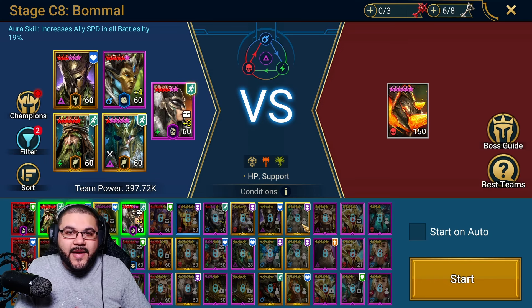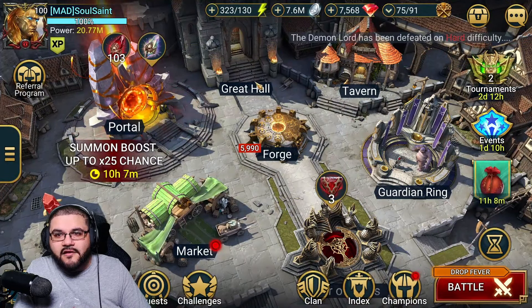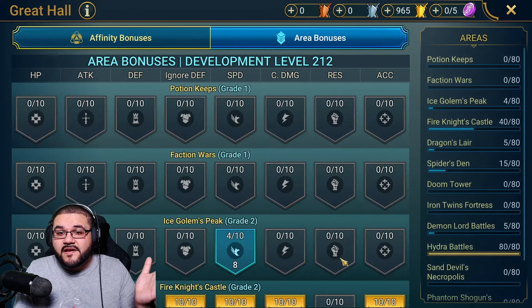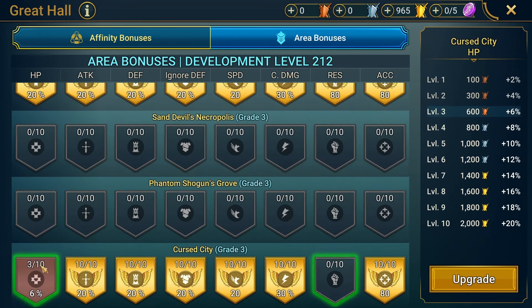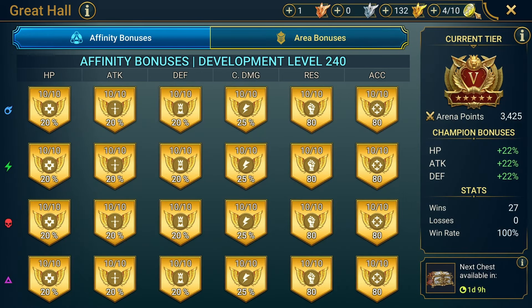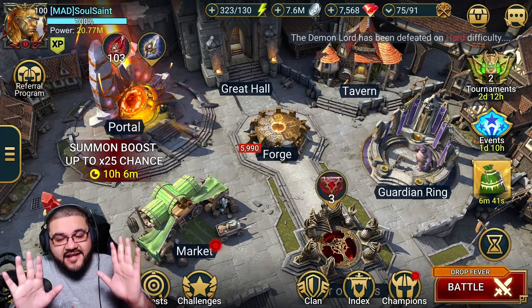Out-tank it, pace yourself, go tanky with some builds, add resistance along the way. You can see I'm resisting the majority of the boss's effects — my Great Hall is finished for affinity bonuses, and in Curse City I could technically get another 80 resistance there, which will eventually happen. I'm working on HP right now, so resistance will be last. But once that's done that's 80 plus 80 — already 160 out of the 205 you want for a 90% chance. Throw a banner on top and you pretty much hit the requirements.